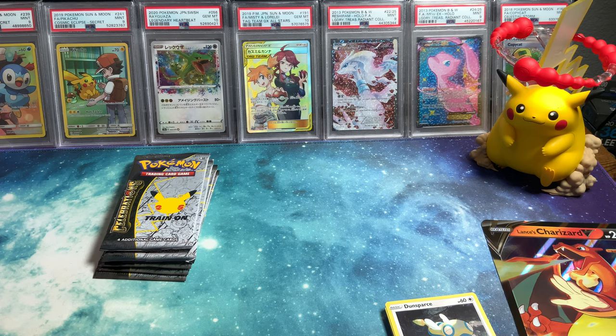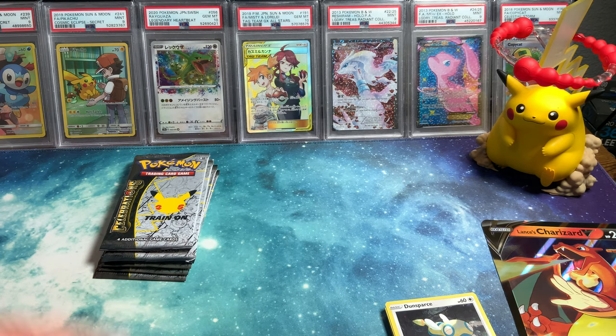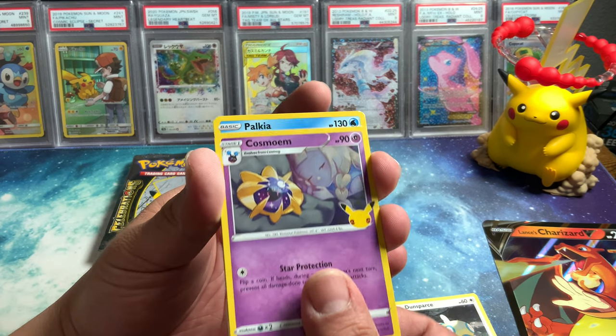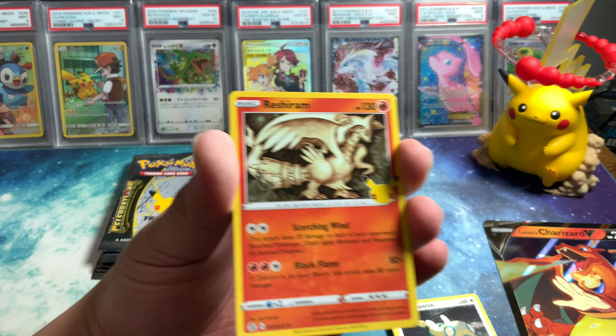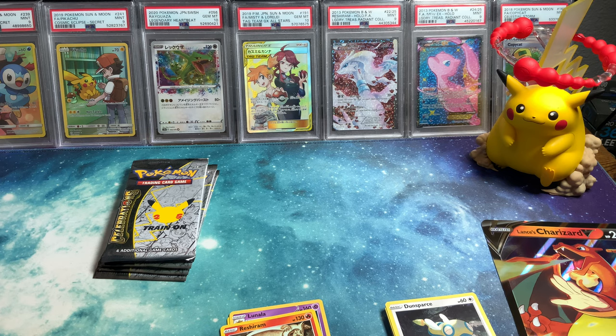All right, let's get into these bad boys — Celebrations packs right here. Cosmoem, Palkia, Lunala, and Reshiram. Come on — Rayquaza. That's all I'm looking for is a Rayquaza. That's it. I'm trying to watch you get it on the other one. I would be happy with a Japanese Rayquaza.